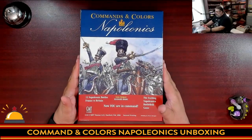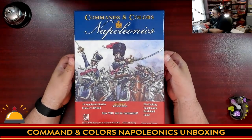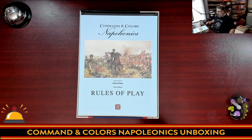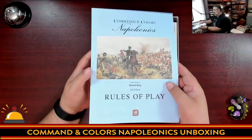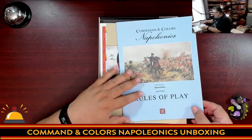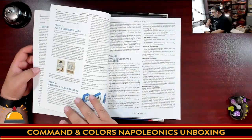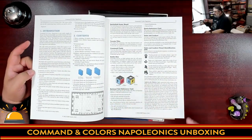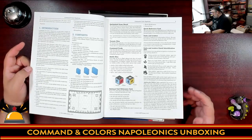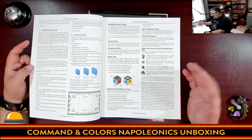Alright, here we have the box — cracking this open for the first time. Richard Borg is the designer. We start of course with the rules of play. Not a thin book, but not overly intimidating. GMT Games is a war game publisher, so their rules tend to use a numbered section format. The text is standard size for the rulebook. There is a lot of text. Graphics are digitally added rather than photos of actual components. Two-column layout.